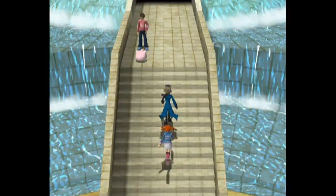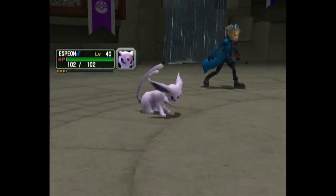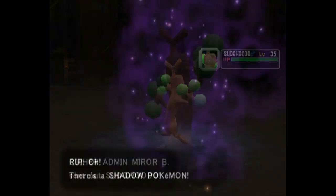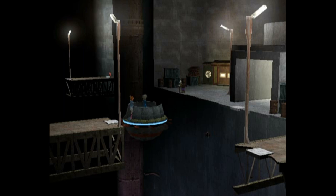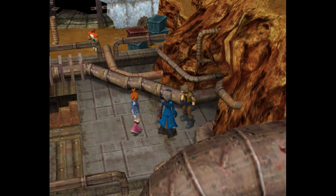Anyway, we're gonna keep moving through our Pokemon Coliseum playthrough that we've been doing on the emulator. Right now we're about to conquer the cave where Mirror B is. It's time to enter this cave.